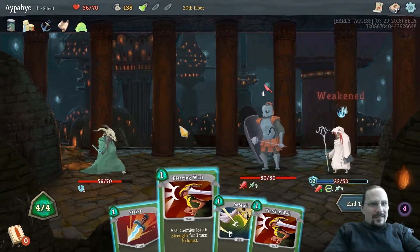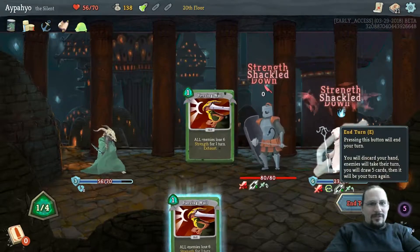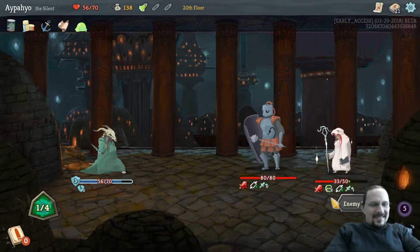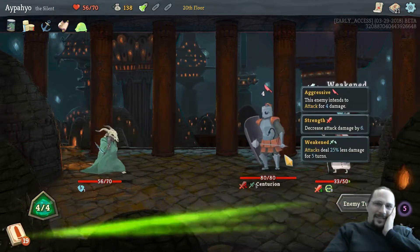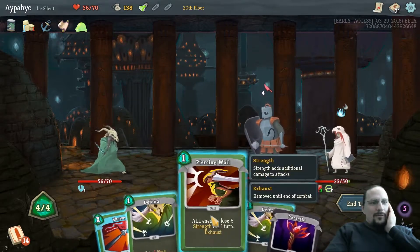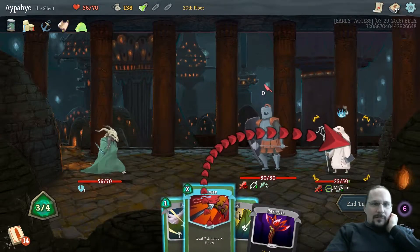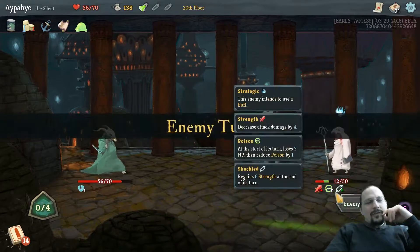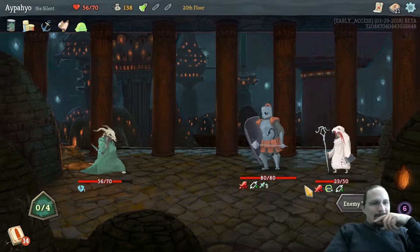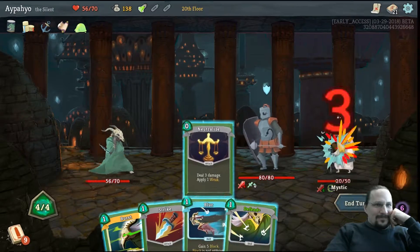I don't know what I'll do with the final boss. Let's play a Piercing Whale so he does zero damage. He's going to heal himself. 16 — this fight will take forever. There's a Skewer. I think a Piercing Whale puts him at zero — that's better than one defend. 12. 7. 8. 9.